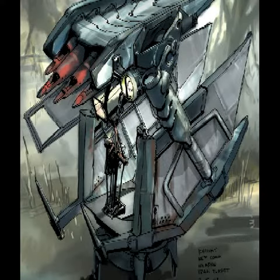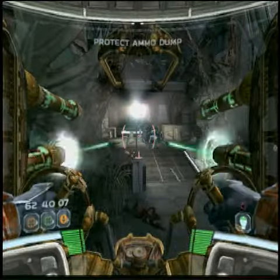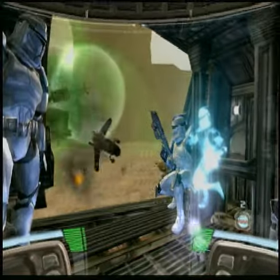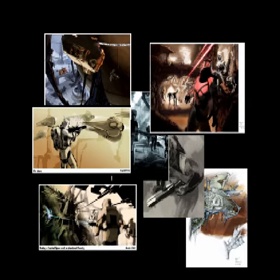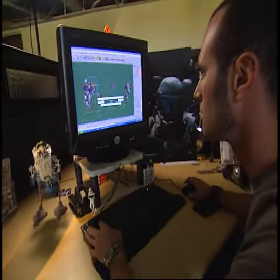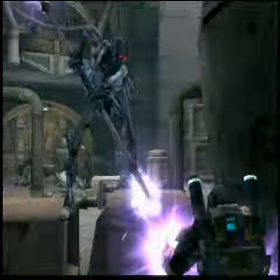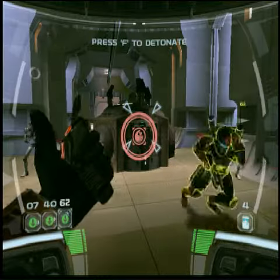Republic Commando complements its arsenal with turrets and vehicles. Hundreds of sketches and paintings must be whittled down to a handful of iconic images. These final concepts serve as the foundation for prototyping and are fleshed out in full three-dimensional detail, breathing life into the characters, creatures, and environments of Republic Commando.